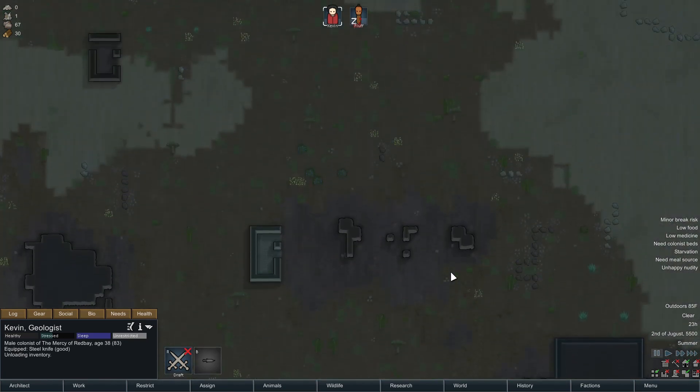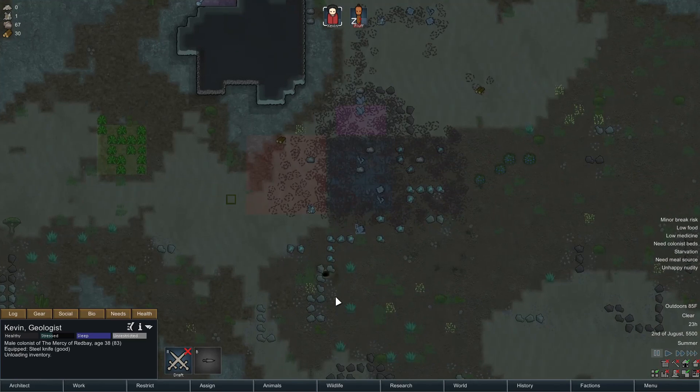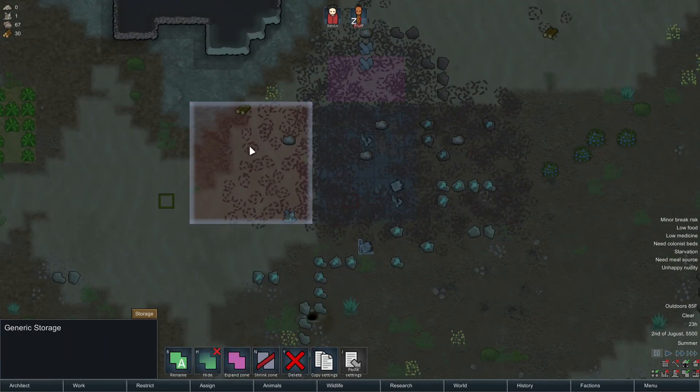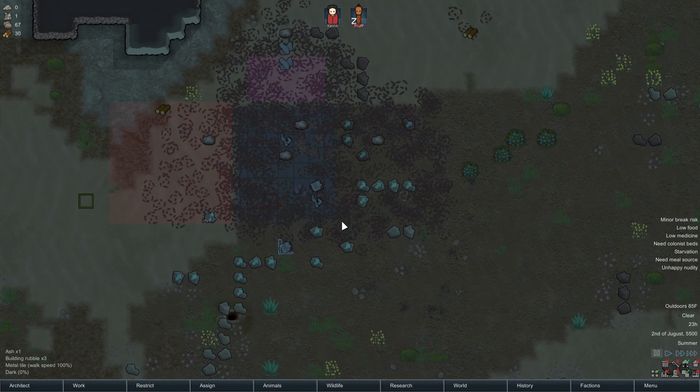I can't believe he hasn't already. So ideally what I'd really like to do is rebuild the stuff I had. I have my zones all set up. I could have a little room here, and maybe split this into two rooms.